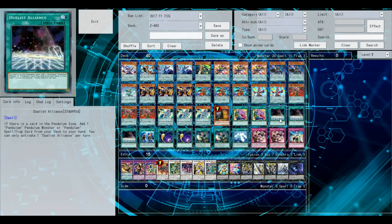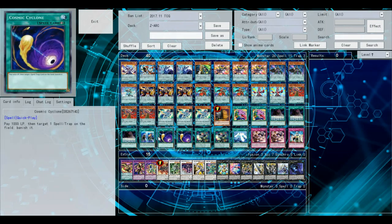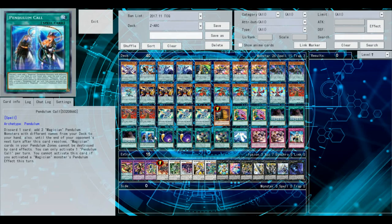Purple Duels Delights — this card is really good because not only does it search out your Double Iris Magician, which is super good, it also searches out your Performer Pal Pendulum Sorcerer and your Odd-Eyes Pendulum Dragon if you ever want that out of your deck. One copy of Pendulum Call — basically you discard one card and add two Magician Pendulum Monsters with two different names from your deck to your hand, which is super good. And the rest of the turn is protected, so going into that final Pendulum summon it's super good.